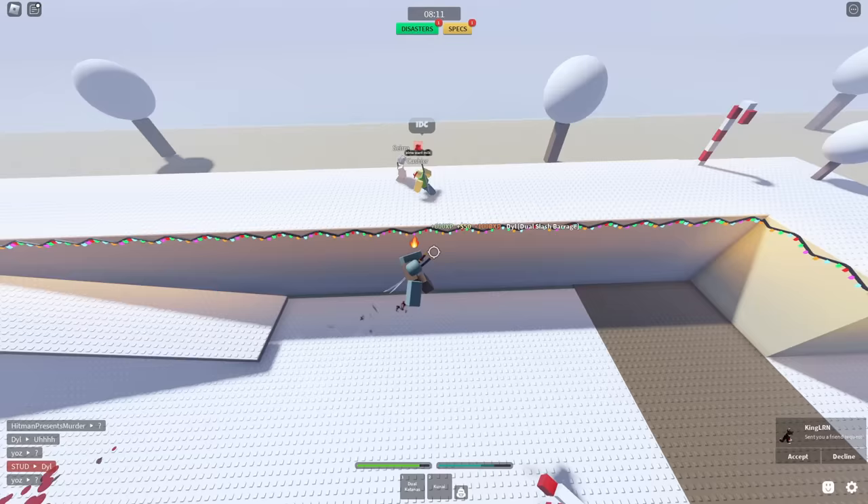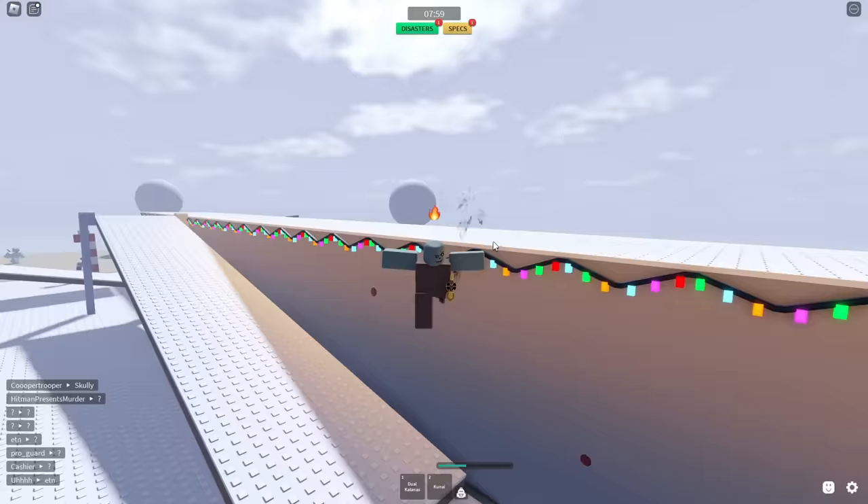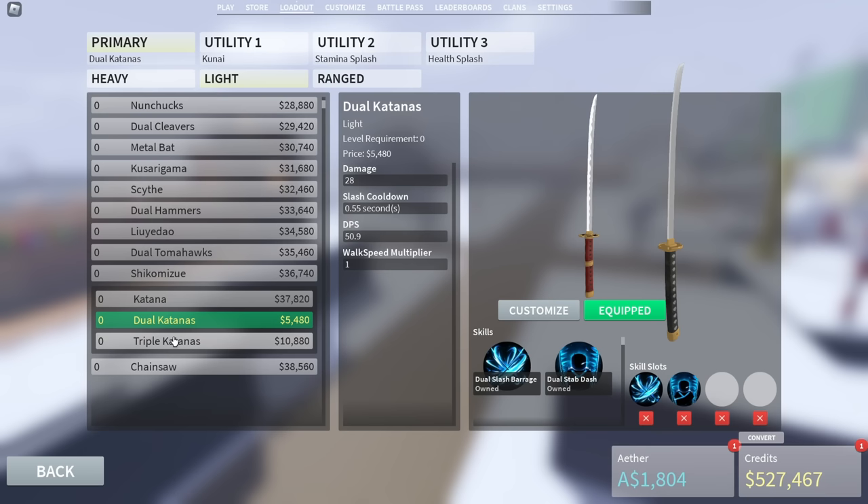I don't know if you guys knew this, but we can climb along the wall with our fingers. It looks like I'm setting up a light. Anyway, we need to move on to the triple katana now.